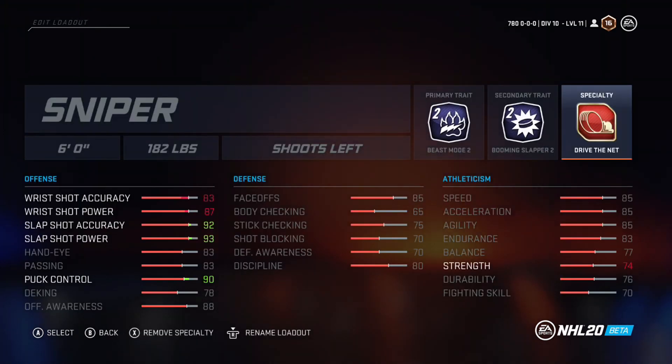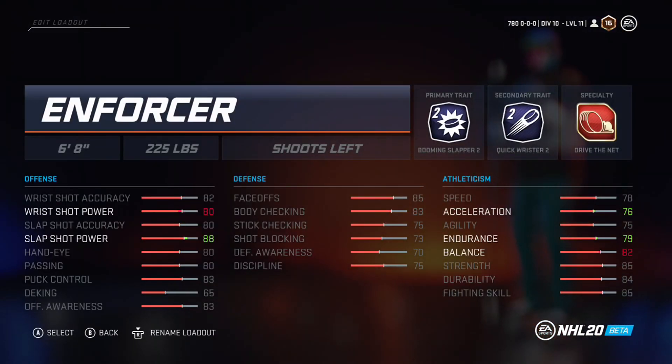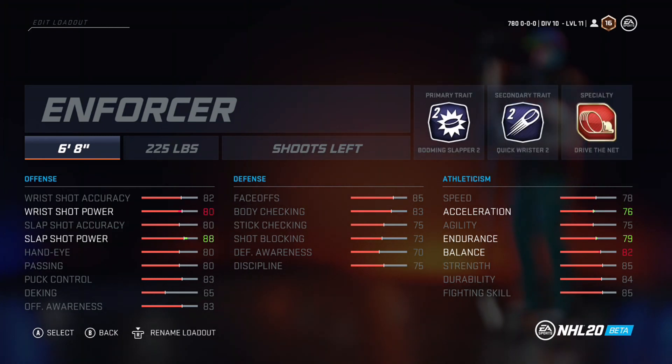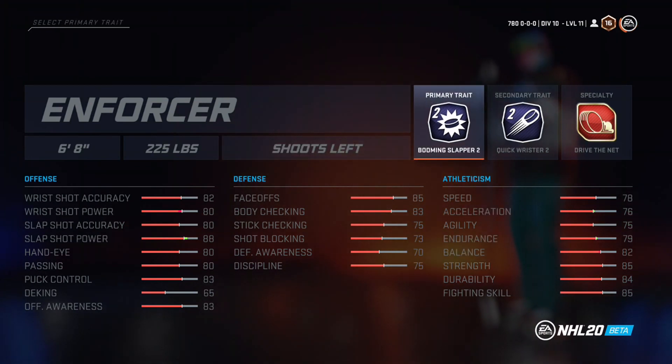The next build is really OP — probably the best build in the game. It's an Enforcer. I know it looks like a bad build, but if you're playing Ones or Threes Eliminator this is easily the best. I chose Enforcer and made him 6'8" — the max height is 6'9" but I went 6'8" to not give up too much speed. His shooting stats are pretty decent, slap shot stats are really good, strength is great, body checking is 83, speed is 78, and he's 225 pounds. This guy will literally body you.